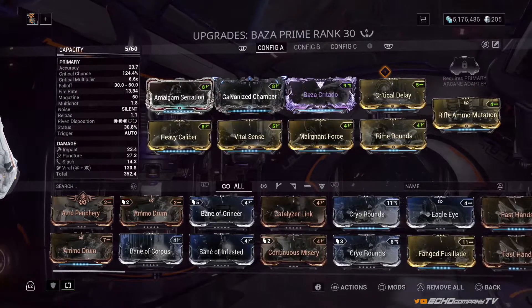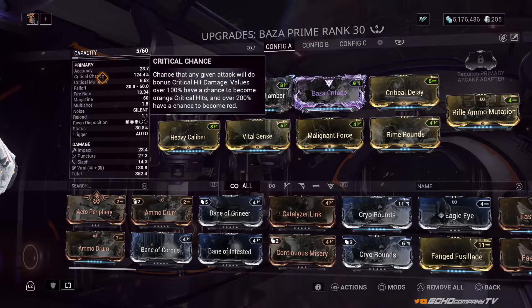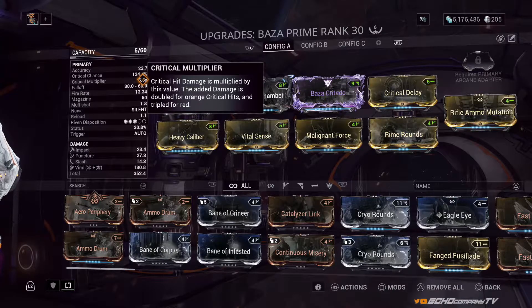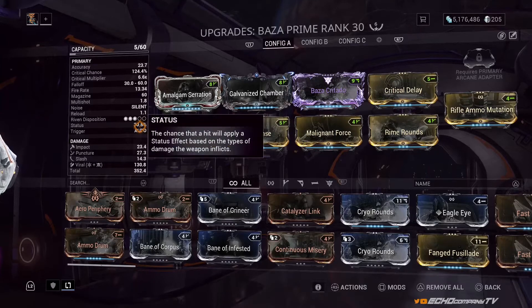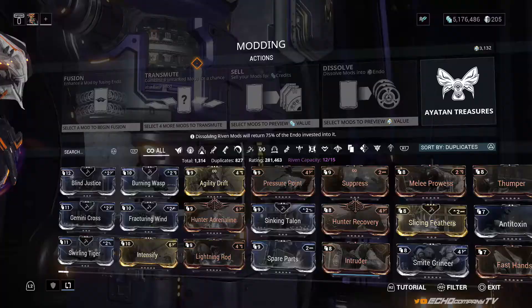When you max out mods like Critical Delay — plus 200% critical chance, which you can get from the Deimos vault covered in another video — my critical chance hits 124%, guaranteeing a crit every shot, and my multiplier goes from 3.3 to 6.6, so it multiplies overall damage 6.6 times on every hit. I did sacrifice some fire rate, but this weapon is built for crits. Don't take a weapon with 5% status and 50% crit and try to build it for status — capitalize on what the weapon already does well.